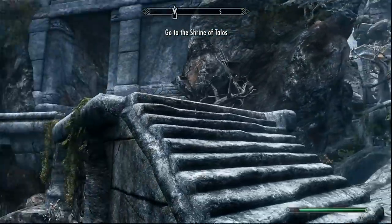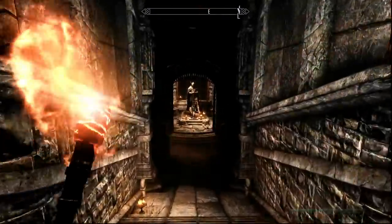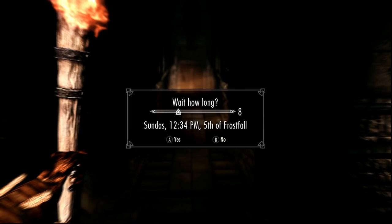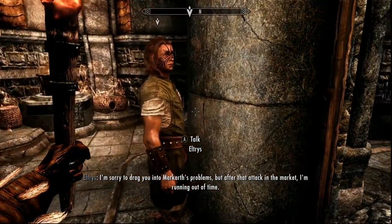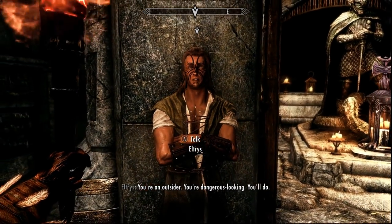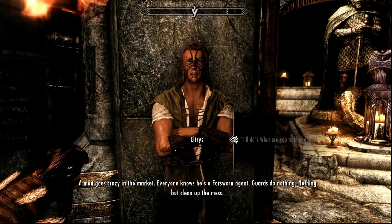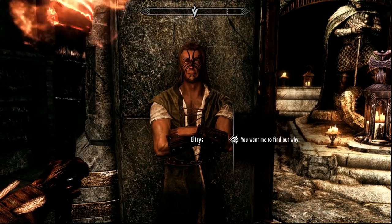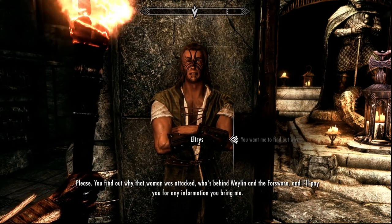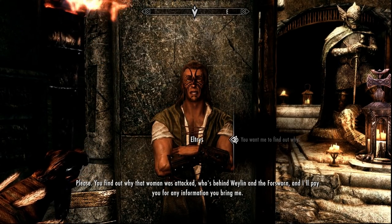You may have already entered the city previously — either way, you can read that note from your inventory and head up the stone streets to the Shrine of Talos. You may have to wait an hour before Eltrys will actually show up. He explains he's running out of time and needs your help: a man went crazy in the market, everyone knows he's a Forsworn agent, but the guards do nothing. He'll pay you for any information you bring him about who's behind the Forsworn.